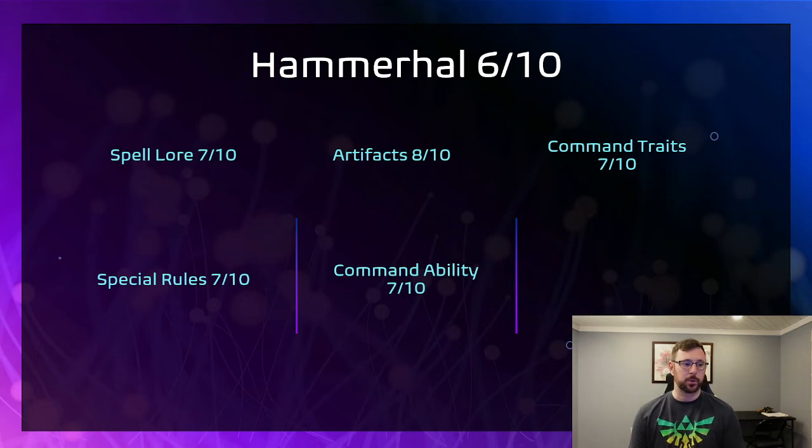The artifacts are really cool too. There's the Twin Stone — one side lets you add one to hit for all units within 12 inches, and the other side lets you roll a die for each Hammerhal unit within 12 and on a 4+ they heal D3 wounds. You choose which side to use every turn, which is really cool. There's also a weapon that bumps the rend of a weapon by one, and one that gives you a plus one to your armor save. I really like the artifacts here — hopefully they get rid of universal artifacts and let us start tapping into all the cool things in different books.